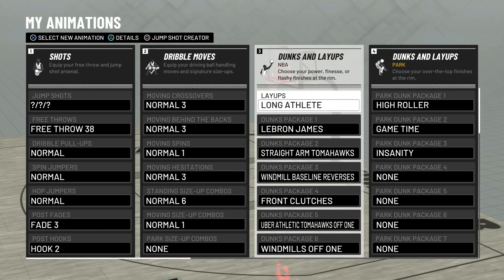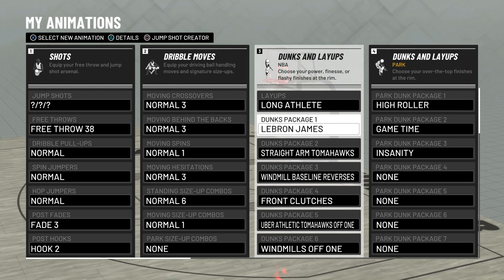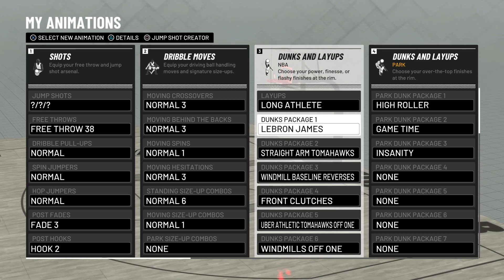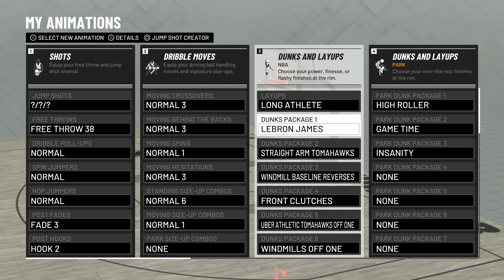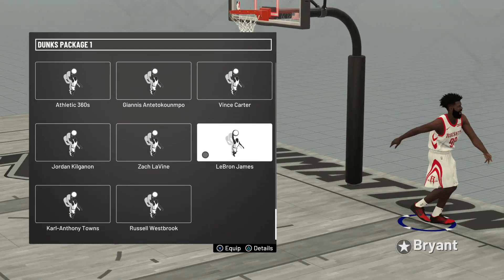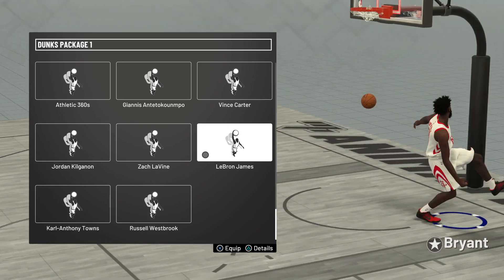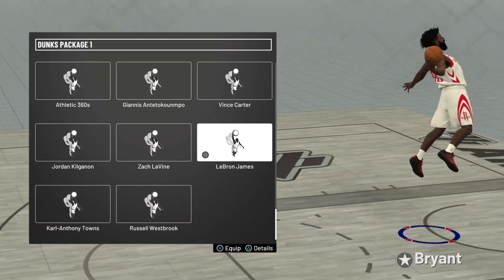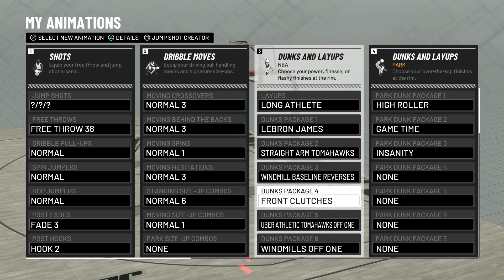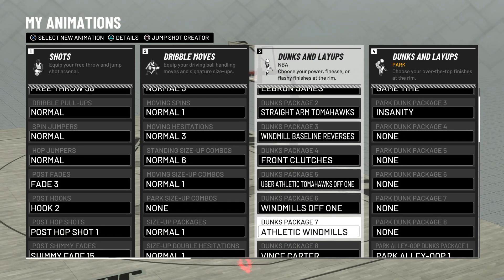I'm sticking with Long Athlete for now. My dunk package number one is LeBron James — this is probably the most important part of my entire package list. LeBron gets some nasty tomahawk slams and really good right hand, left hand dunks on fast breaks. He just gets down and dirty. Then I also have Straight Arm Tomahawks, Windmill, Baseline Reverses, Front Clutches, Clutches, and Ooper Athletic Tomahawks.